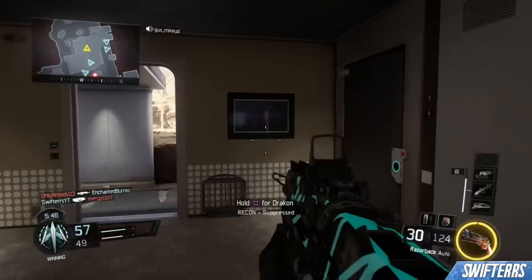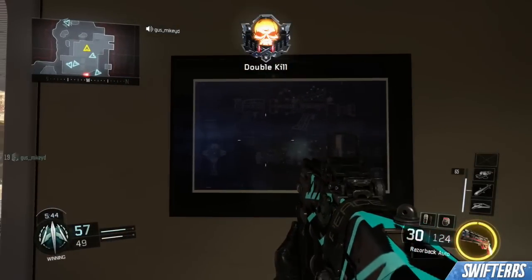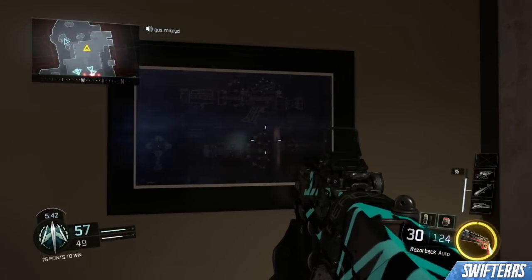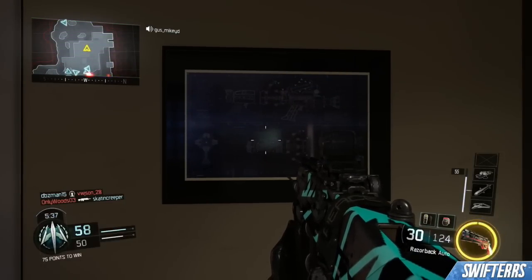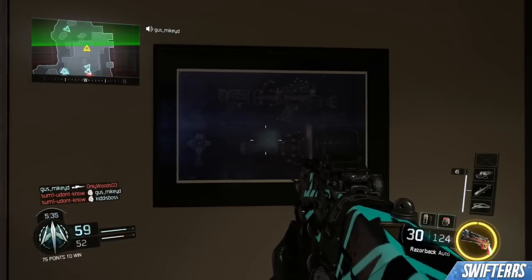As you guys can see, I am currently playing on Combine and where I'm at right now is near one of the spawns. I believe this is at the search and destroy bombsite A, and as you guys can see on the wall, there are actually some blueprints of the wavegun from Call of Duty Black Ops 1.